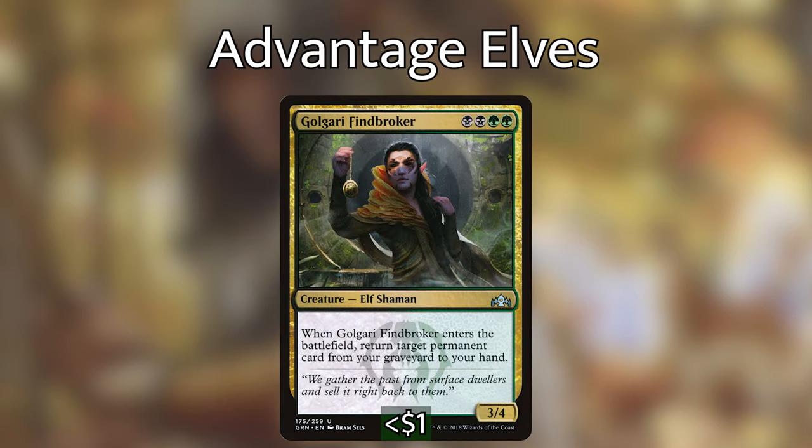Next up we have Elvish Harbinger, which is a really powerful tutor in this deck. When it enters the battlefield, we can search our library for any elf, reveal it, put it on top of our library — plus it taps for mana. With this we really want to find Beast Whisperer and get it on top of our library, because that card is really going to help us win games. We then have Golgari Findbroker — I had to substitute this in last minute because I totally forgot that Eternal Witness was not an elf. It's not quite as good as Eternal Witness, but when it enters the battlefield we can return target permanent from our graveyard to our hand, and since our deck is primarily permanents, it's really good.